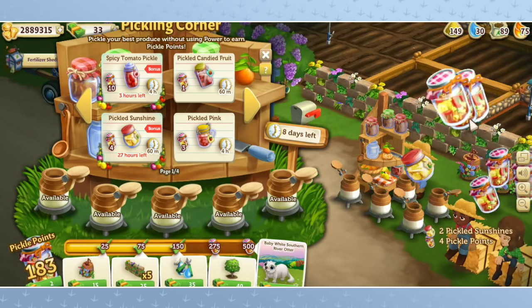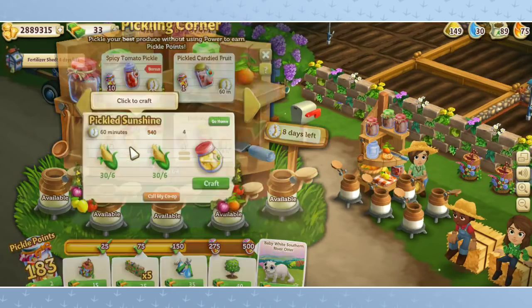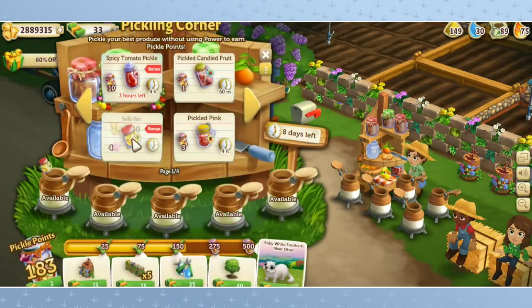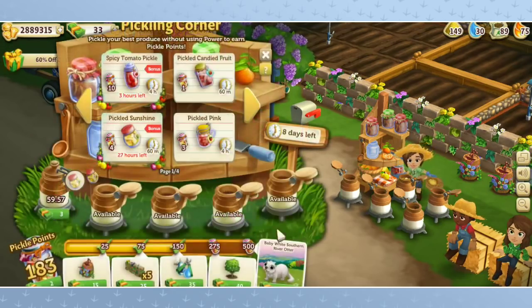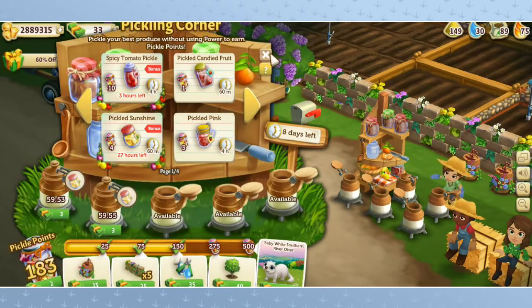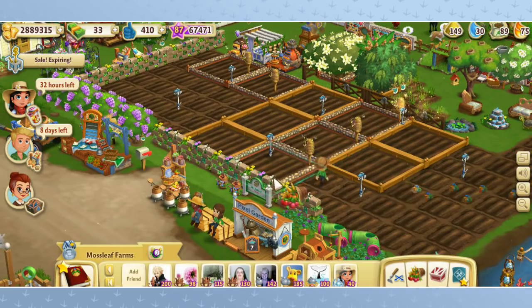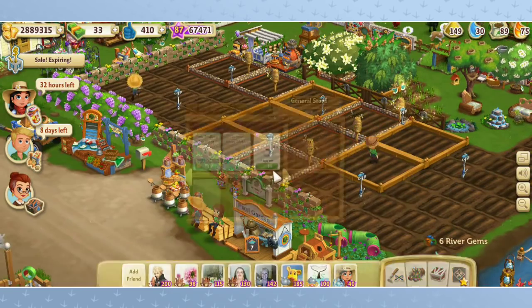Avatar gathered everything up wonderfully. The pickled corn is actually a fantastic bonus boost right now — for one hour of time, it'll give you four pickling points. So we're going to whip together a little bit of the pickled corn. In fact, we need to plant some more corn. It looks like she's adding feed — we're just like pouring straight animal feed into the pickling jars. That's hilarious.